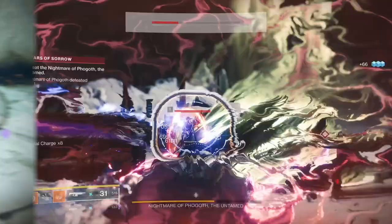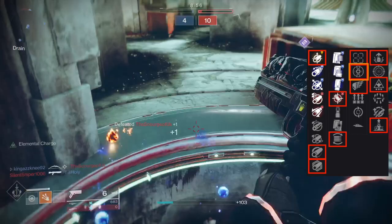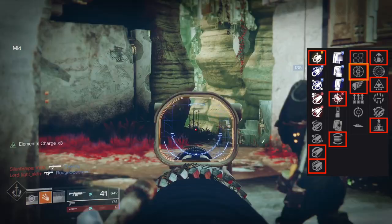For PvP, Smallbore, Hammerforged or Polygonal, Accurized or Flared Magwell, Heating Up, Tunnel Vision or Killing Wind, and Adrenaline Junkie for a grenade build, Wellspring or Elemental Capacitor — especially with a Void subclass.